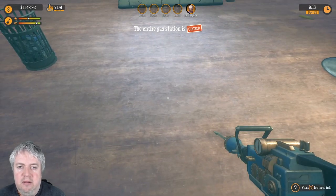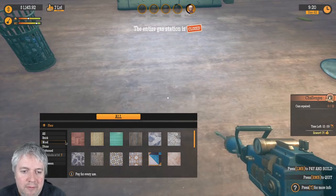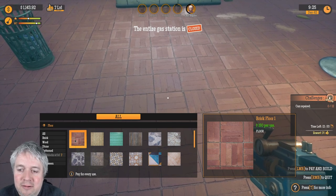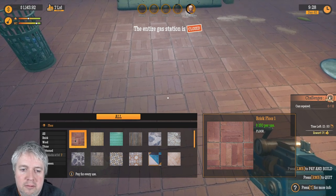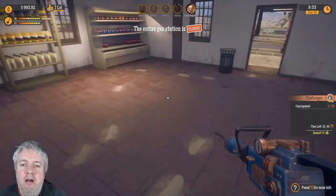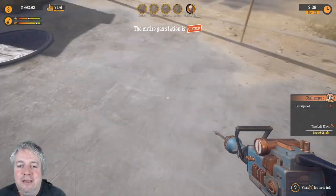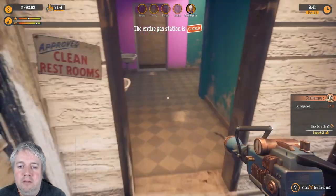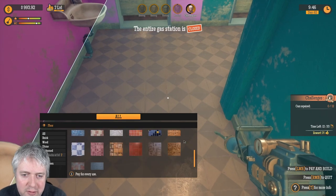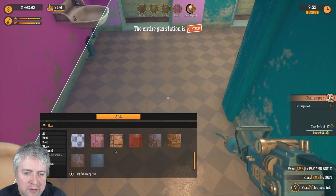Oh my God, oh look at that! How much does that cost? Oh look at that — can we do it out here? What's a good option... oh, marble floor! What else have we got? That looks like a really dodgy tile floor. There we go — oh look at that! What if we do the walls?